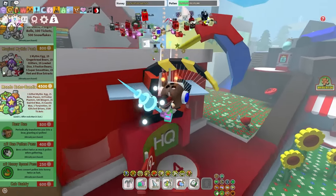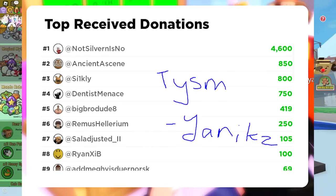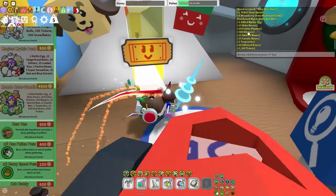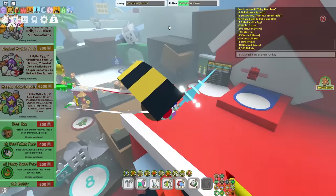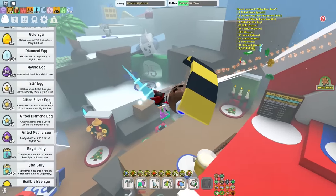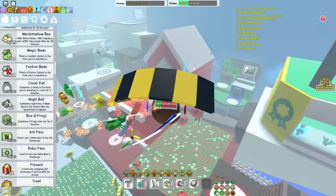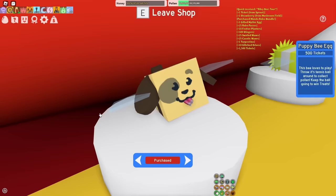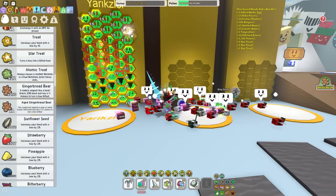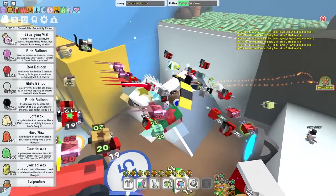Let's just get right into the buying — I know I wasted enough time already. Mondo Robo Bundle, you can take my Robux. Shout out to my viewers who gave me all this Robux — please donate in one of my streams, love you all, thank you so much. Yay, we got the bundle! I got 1 Mythgag, 25 Robo Passes — I just noticed, that's actually a lot — 10 Festa Planters, 500 Singers, 25 Swirled Wax, 25 Caustic Wax, 1 Turpentine, 10 Glitch Drives, 1,500 Tickets. I have 34 Robo Passes now — they're so easy to get if you're willing to pay money. I'm gonna spend a couple tickets on my hive, so let's just do it: 1 Star Sheet, 2 Star Sheet, 3 Star Sheet — and I'm just gonna give it to my Spicy Bees.